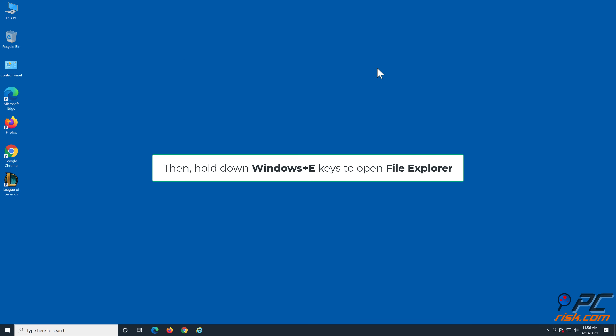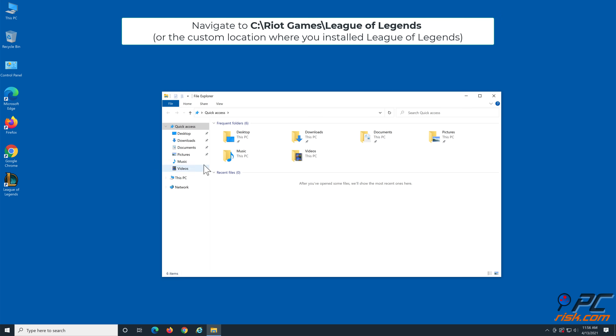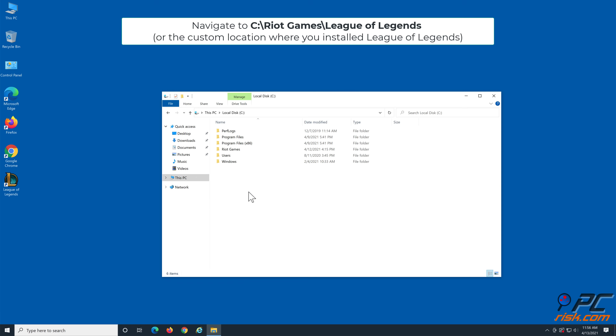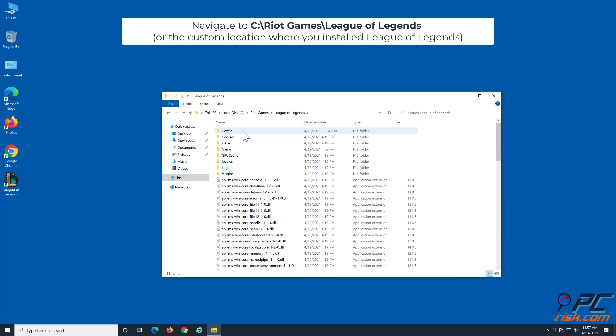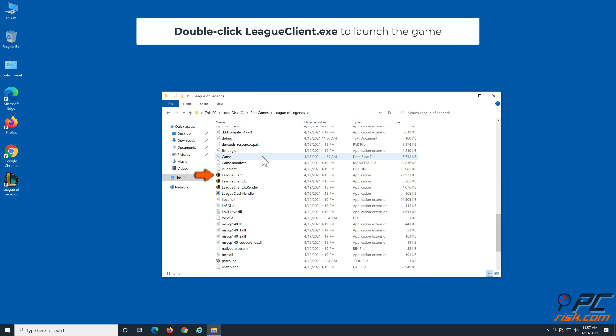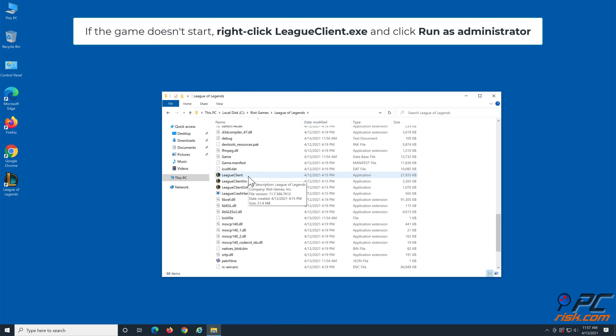Then hold down Windows plus E keys to open File Explorer. Navigate to C:\Riot Games\League of Legends or the custom location where you installed League of Legends. Then double-click LeagueClient.exe to launch the game. If the game doesn't start, right-click LeagueClient.exe and click Run as Administrator.